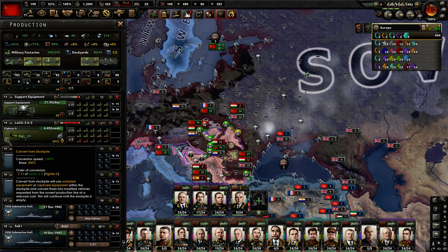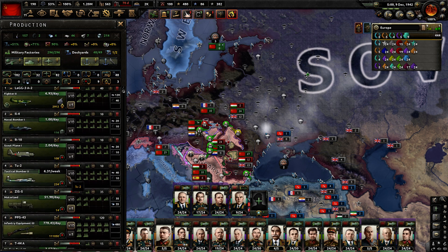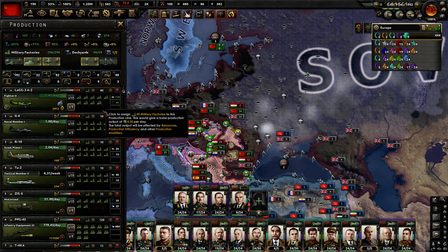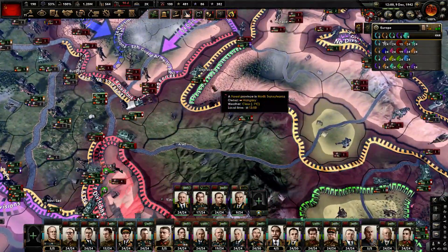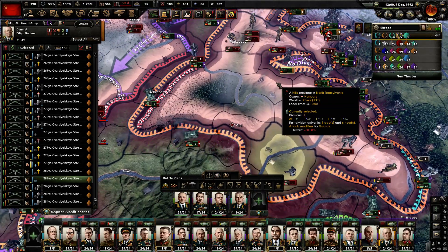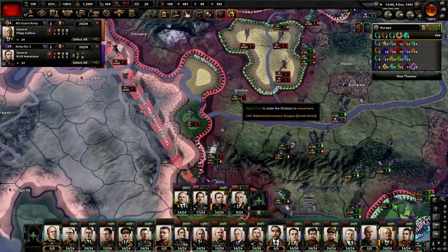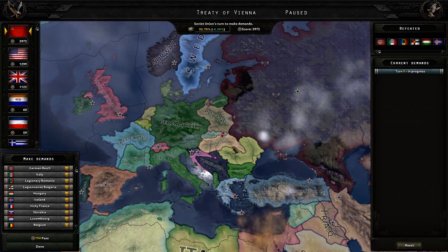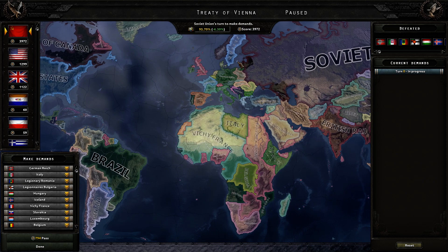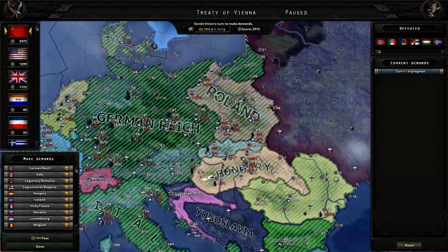We can do more conversions here of these fighters. We are producing 40 over there, so I think that's going to be okay. I think we can allocate some more naval guys as well. Getting back to the front lines, things over here are starting to look pretty good. Let's actually get to Nish — that's another victory point there. The Treaty of Vienna, my friends — here we go. This is the end of the war in the West. We have a lot of score compared to everyone else.